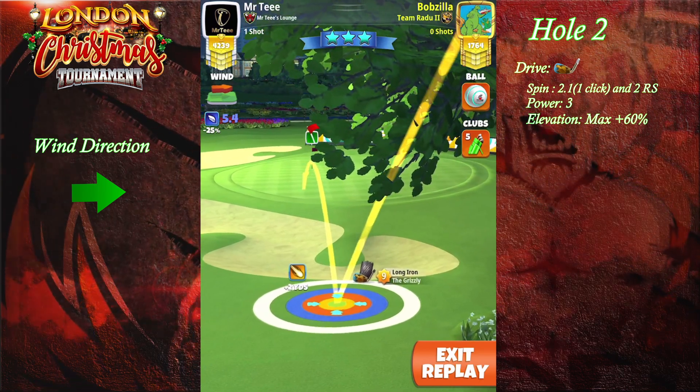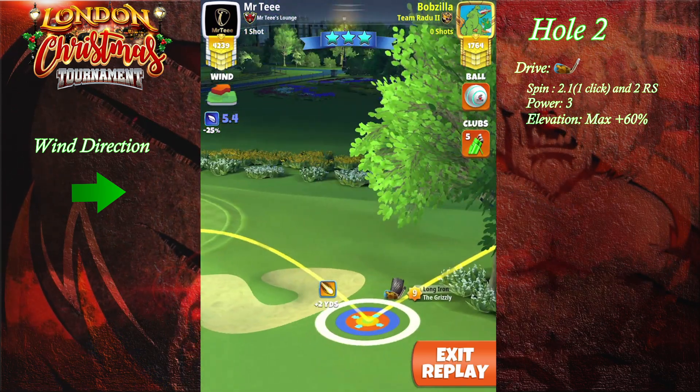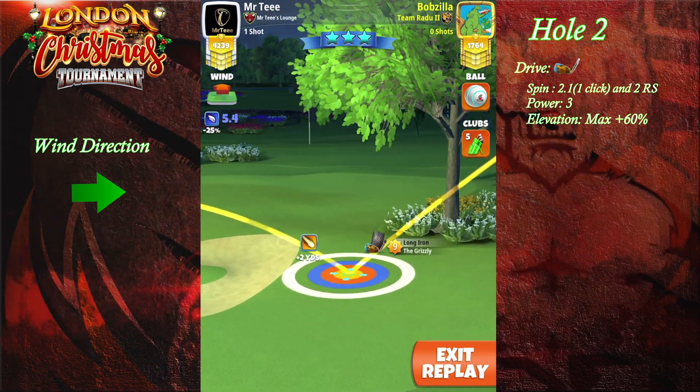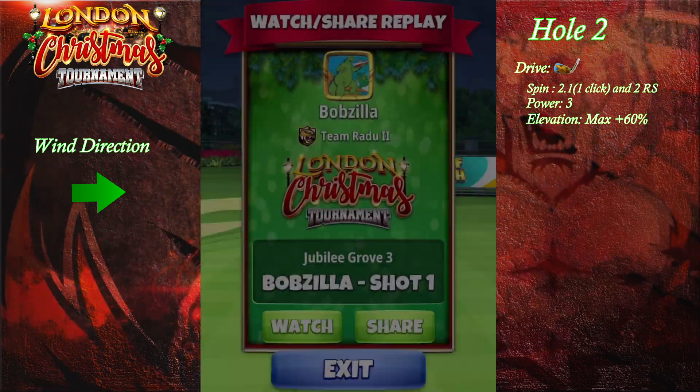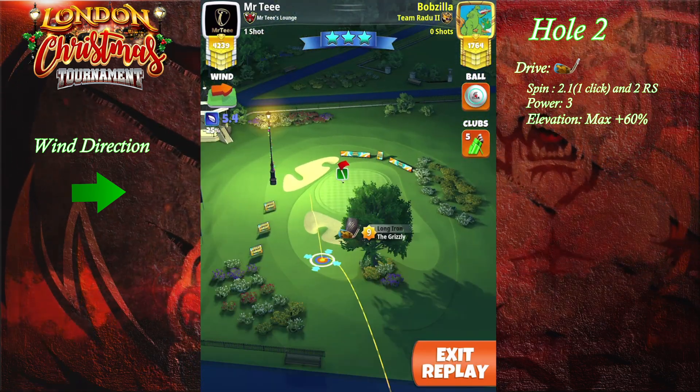We're going to place the yellow ring by the beginning of the bunker at the intersection of the bunker and fairway, and we're going to have the second bounce there. Let's go back because that's really important to see — I'm going to make a screenshot and zoom in.